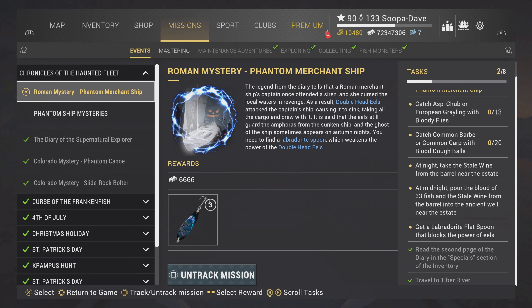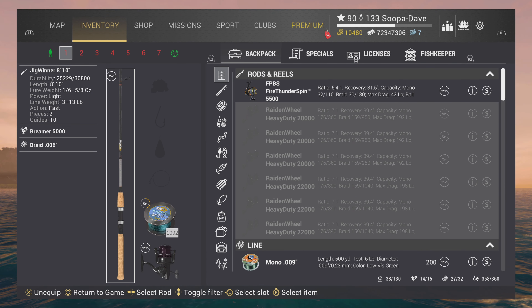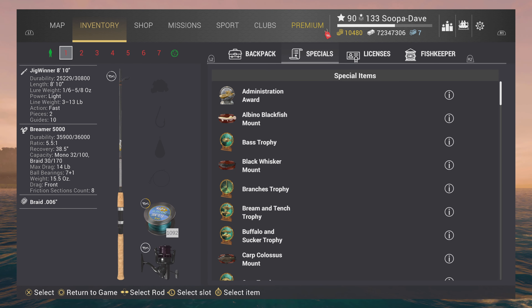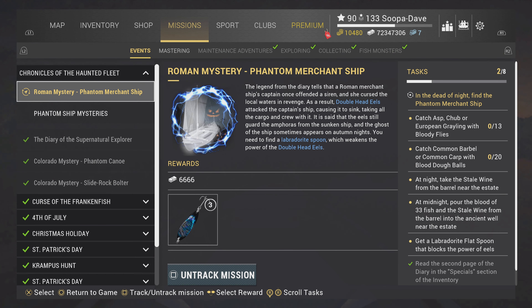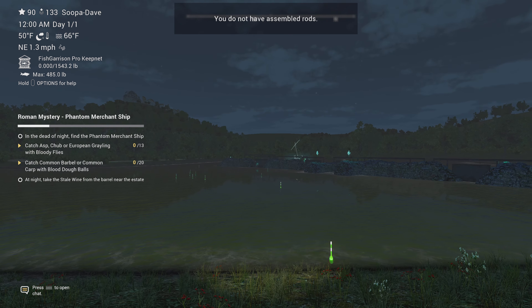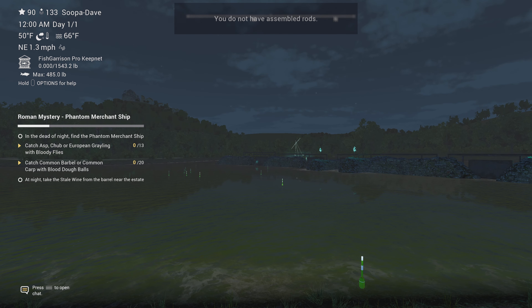Go to your inventory and go to Specials — I won't mention this every video but for those watching to save time, this is where you get it. Then it says 'in the dead of night, find the Phantom Merchant Ship.'